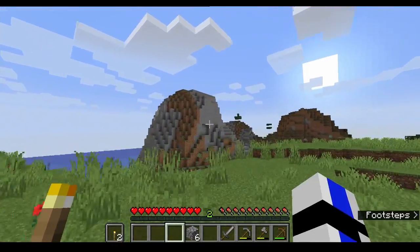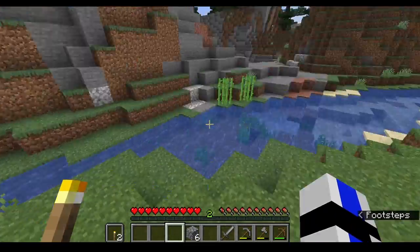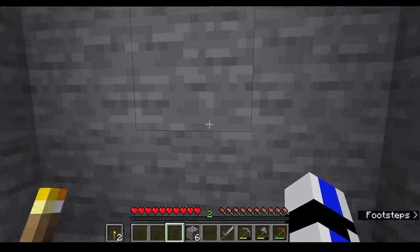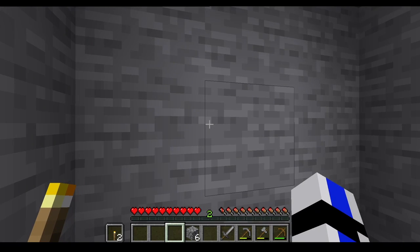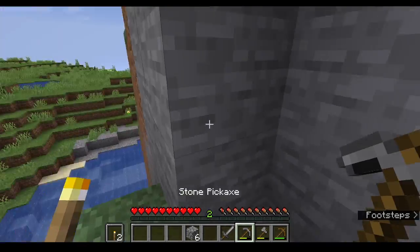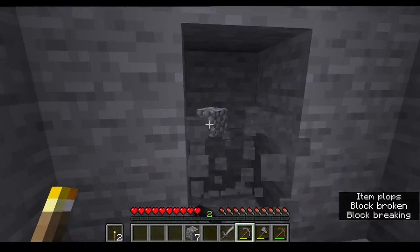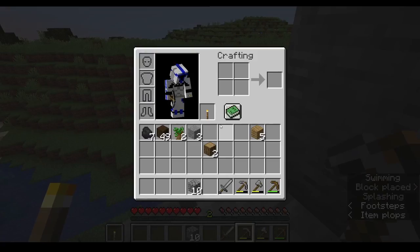Maybe we can make like a hobbit hole or something. I'm going to put down all my stuff. This could be like a pretty cool piston door. That little hole I dug — right here. There's sugar cane here too. It's actually not a bad spot.